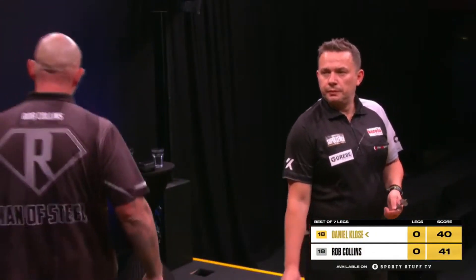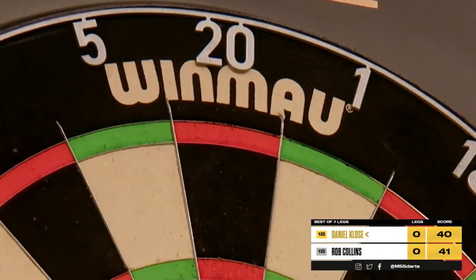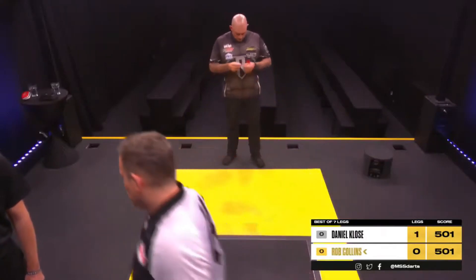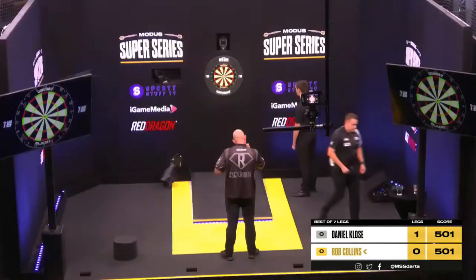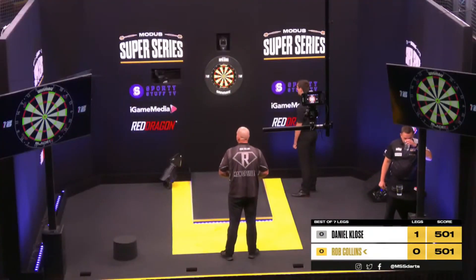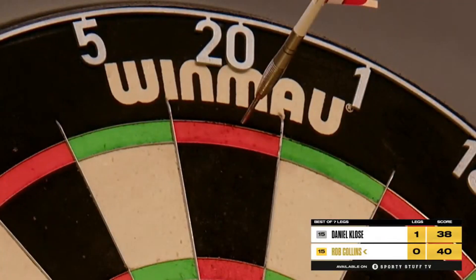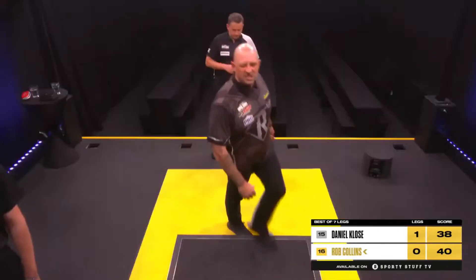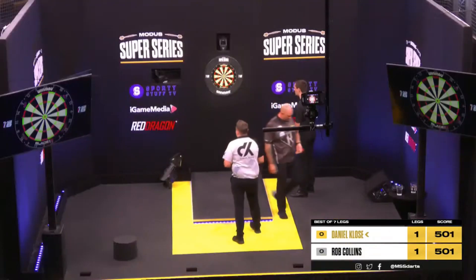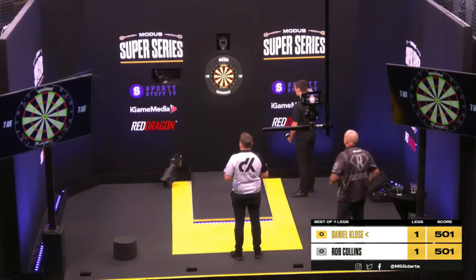Topps closes out the first leg for Closa, on the board against Rob Collins, who is still searching for his first leg of the day. Good pressure shot there from Daniel. Can Collins find his first double? There it is — there's that fire. Sometimes that's what he needs just to get cracking, and his day has finally begun.